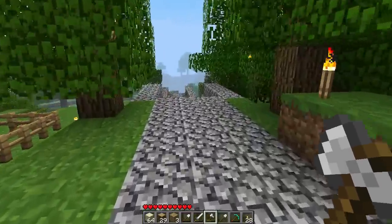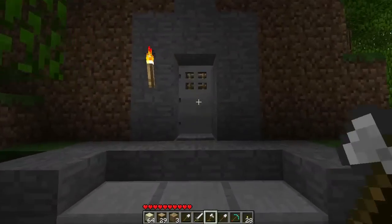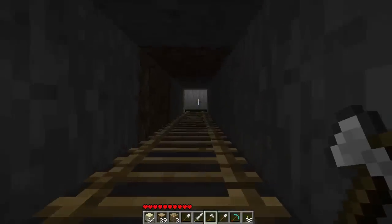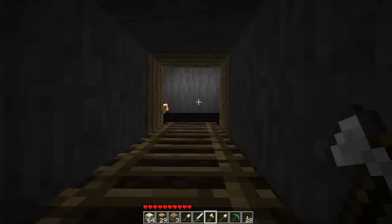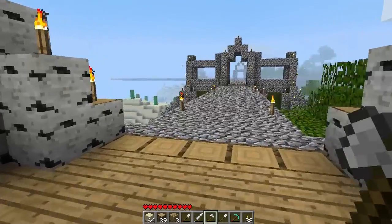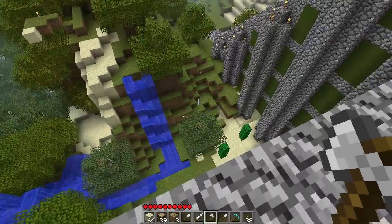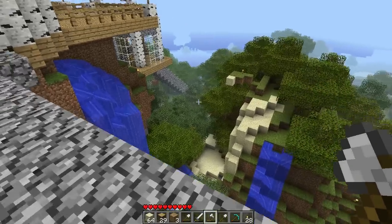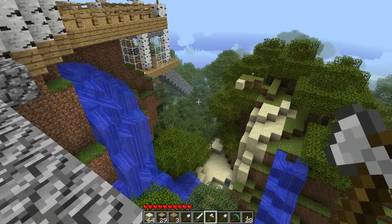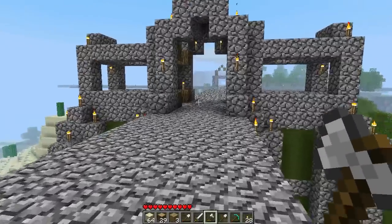The staircase goes down to a water source. Let's go in here - shortcut up to the main platform. Super awesome arch. And that's it, that's the tour of Scarland so far. I've got my birch forest down there for birch tree needs.